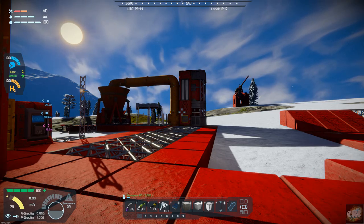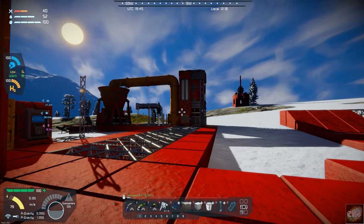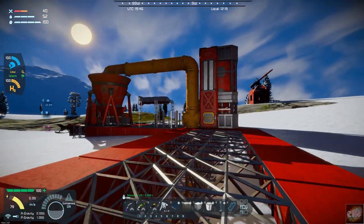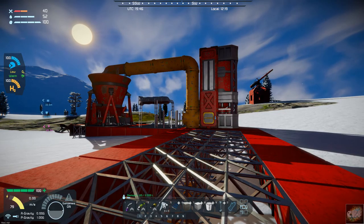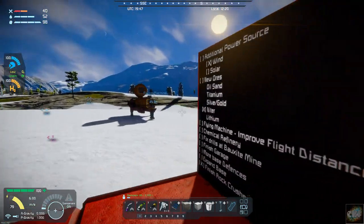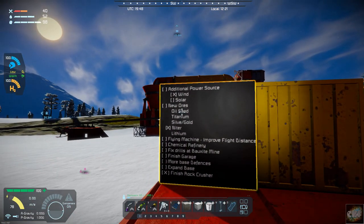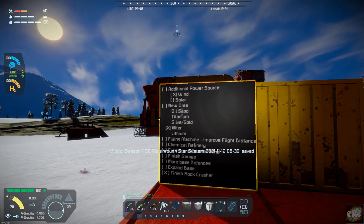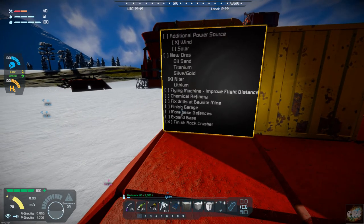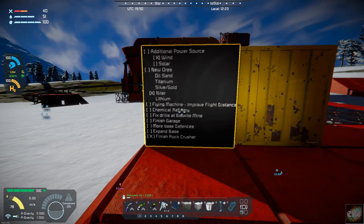Hello, all you space engineers out there. Commander Kingfish here, and it is day 23 here on the rock. Today I want to try to get a couple of things accomplished. If we look at our list, we've got to find oil sand — that's going to be very important for us to move up to the next level — and then we've got to start laying out our chemical refinery.